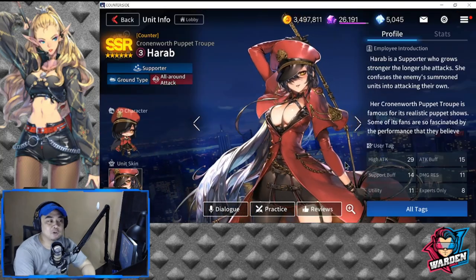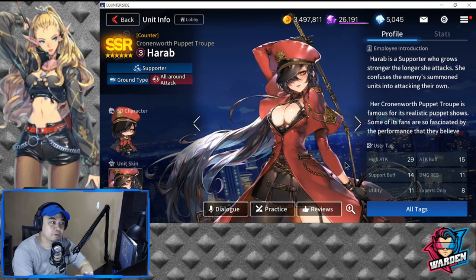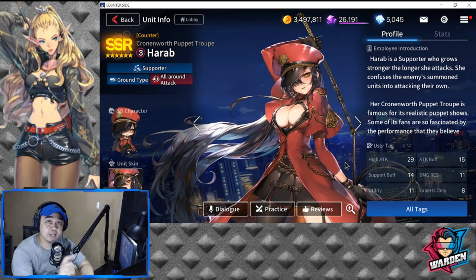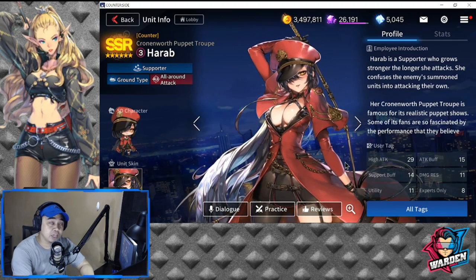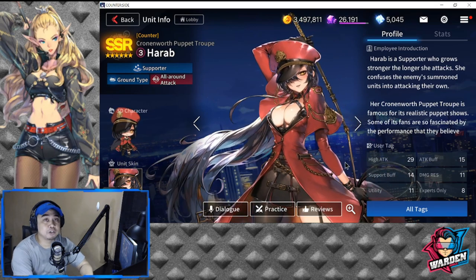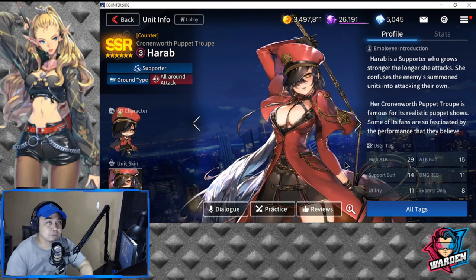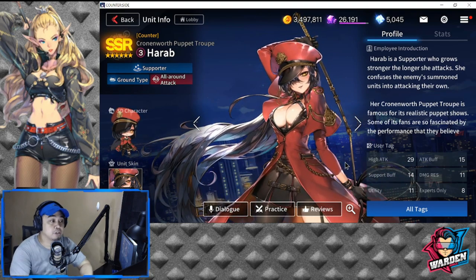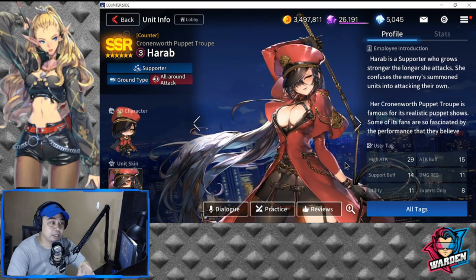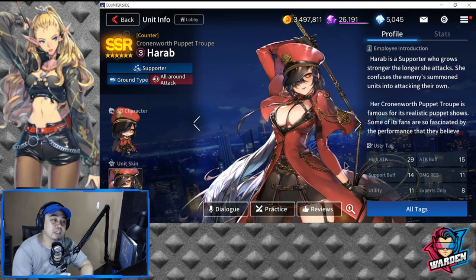So taking a look at Harab — she is a Counter from the Cronenwirth Puppet Troop. Take note that she has three deployment cost, which actually makes her viable as a supporter. You can splash her in your teams with or without soldier opponents. She's a supporter and she's ground type, but she can do all-around attacks.